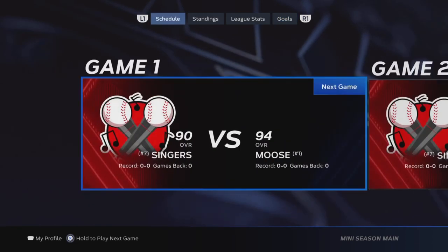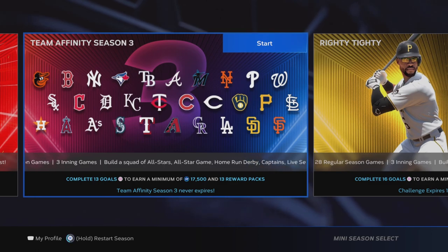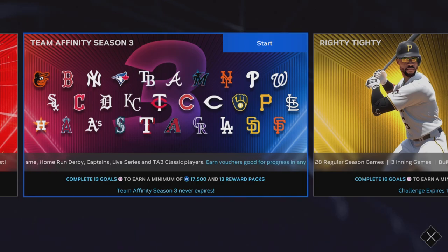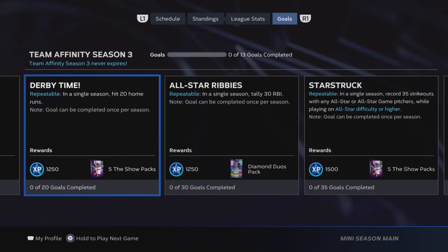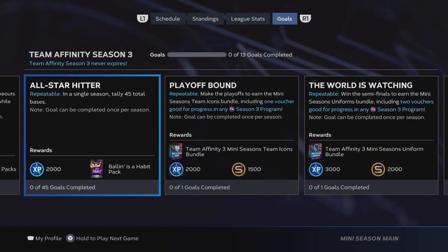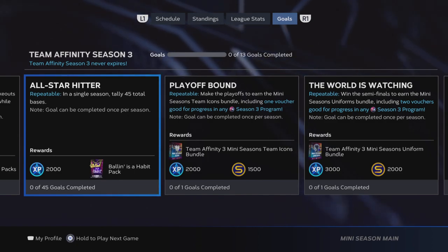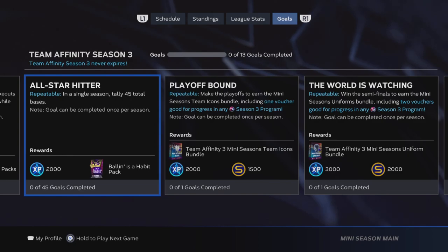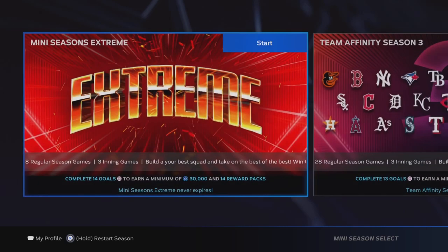If it takes you more than one game, and let's say you get it in the middle of your second game, go ahead and quit out and you will get the progress there. Then hold to restart the season, hit yes, and it is a repeatable goal. You can go back into a fresh mini-season, go back to the goals, and it'll be there again to complete. You can just keep doing this over and over again. The 2,000 XP plus all the gameplay XP — you can probably do this maybe four times an hour. Plus you get a pack, and if you get four of them an hour it's going to stack up really quickly, so you're getting a ton of stubs on top of all the XP and double XP.